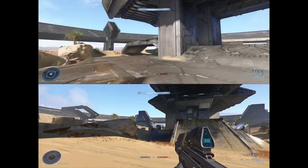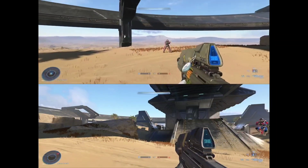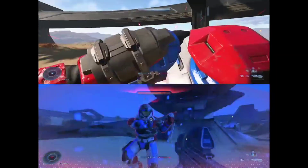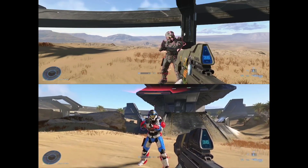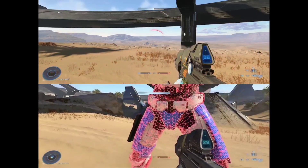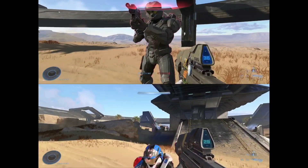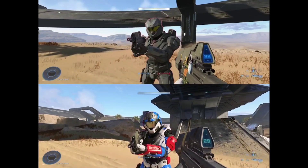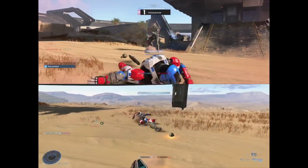If you want to take control, all you have to do is press the three lines — also known as the menu button. This will take control and change everything to your Spartan settings, which is a pretty cool feature. As you can see, there are now two of us — the top one's me and the bottom one's the second account.